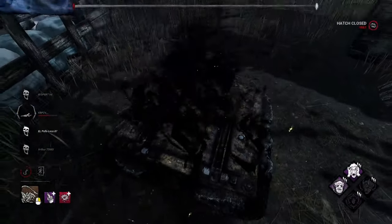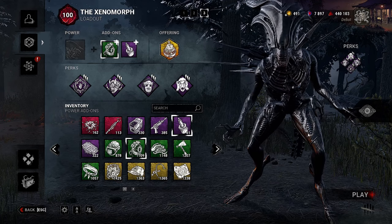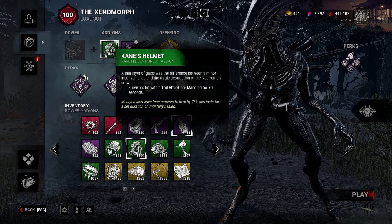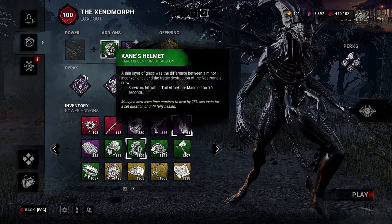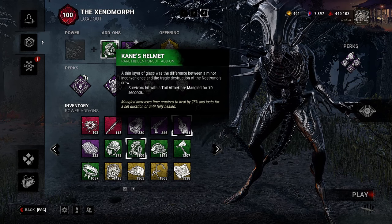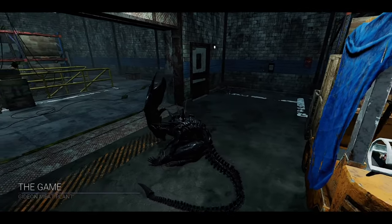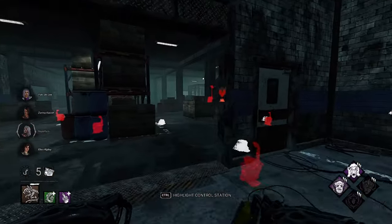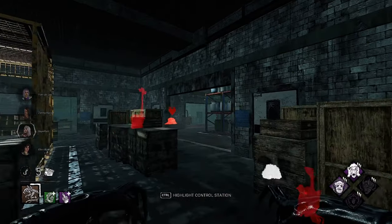We are making a slight adjustment — we're taking Acidic Blood out and throwing Kane's Helmet in. Survivors hit with a tail attack are Mangled for 70 seconds. If you don't know what Mangled is, it increases time required to heal by 25% and lasts for a set duration or until fully healed. Therefore we're making them take even longer to heal if they're in our terror radius, so it actually aids the build. I'll see you guys in the next one. We got the game — this is probably one of the best maps for this build.